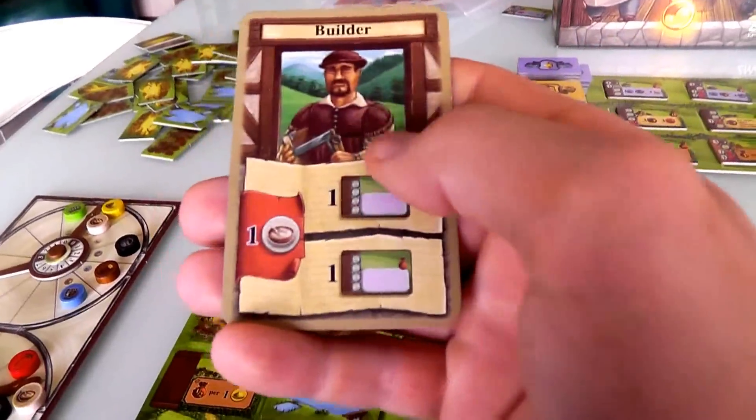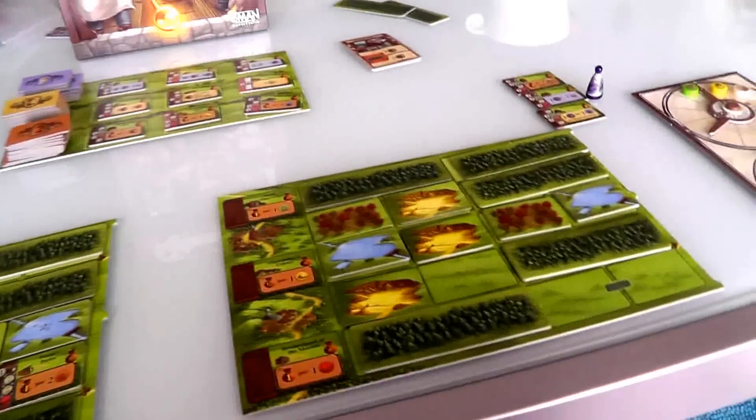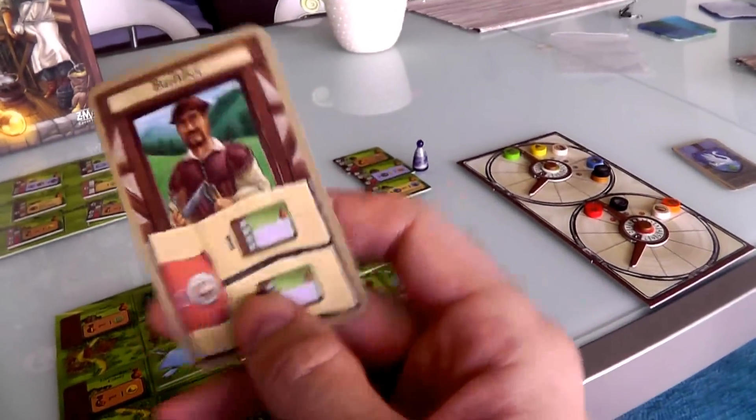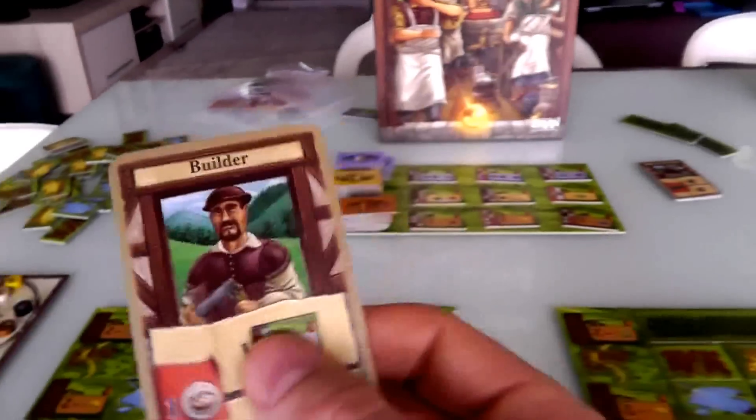With that in mind, I figure I'm going to bring the Builder. I don't really plan on building two things, but considering that last year Jen didn't get to build anything, I'm betting she's going to want to play the double builder to catch up. So if I play this, I'd be able to get a free action off of her — me anticipating what she's going to do.